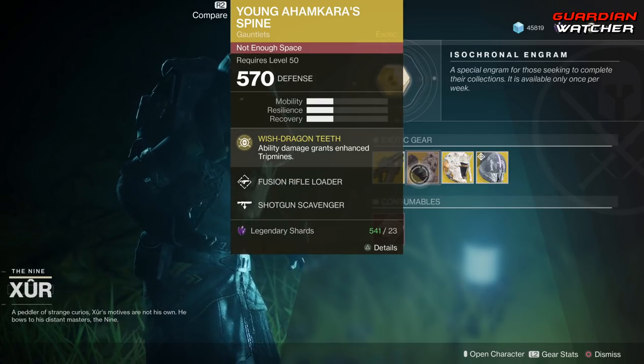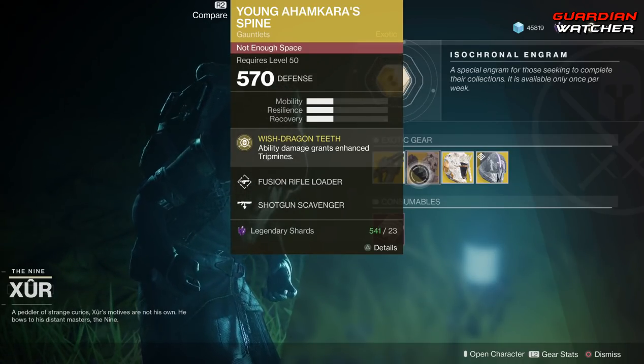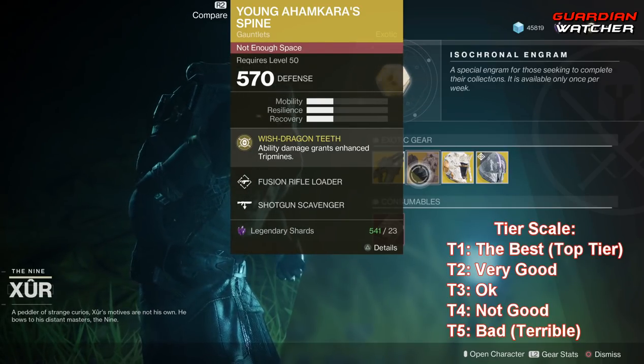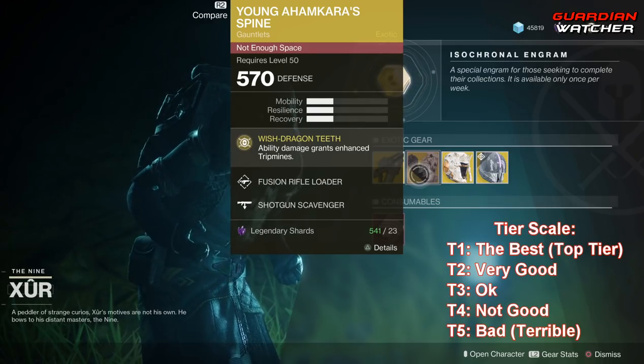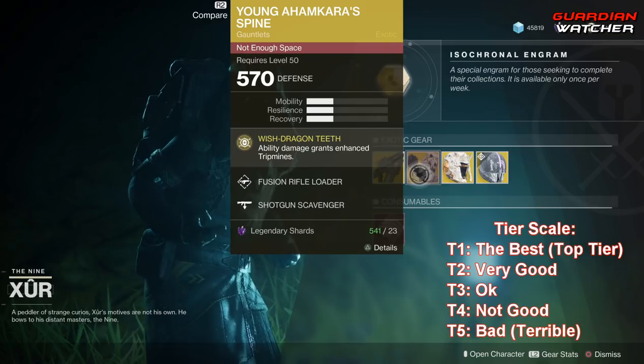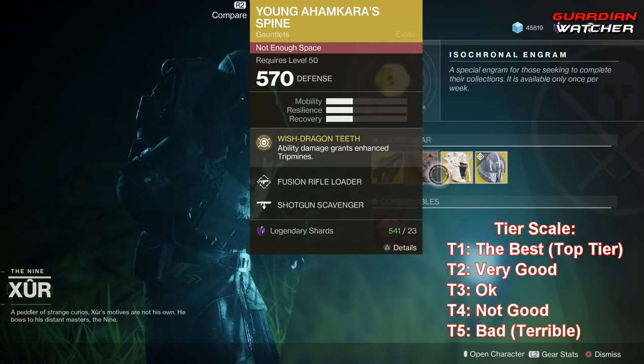The intrinsic perk on this is Dragon Wish Teeth, which grants enhanced tripmines with ability damage. This is an okay exotic, not top tier, so I'm probably going to give this a tier 2.5 to tier 3 in both PvE and PvP.